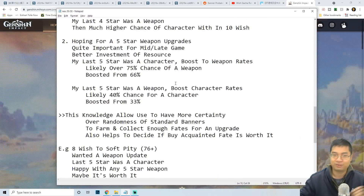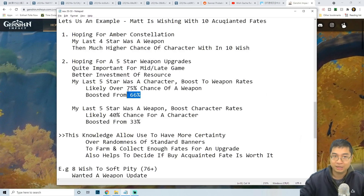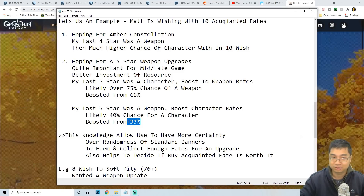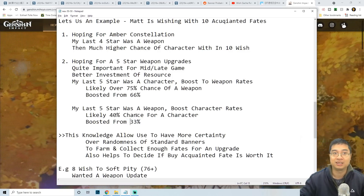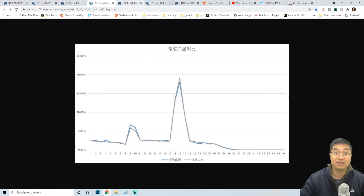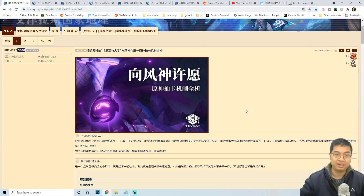This is actually a very interesting finding because it allows us to make better decisions and be more focused on the rate boost — how it goes from 66% to 75%, and from about 33% to about 40%. We'll go through some of the findings with different graphs of the data, and how the rate spikes at different intervals for four stars and also five stars.